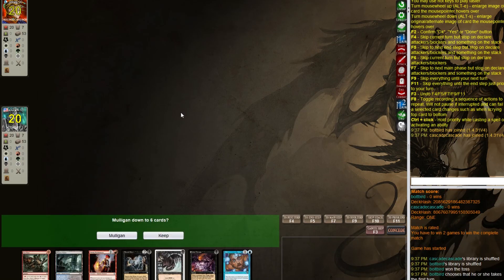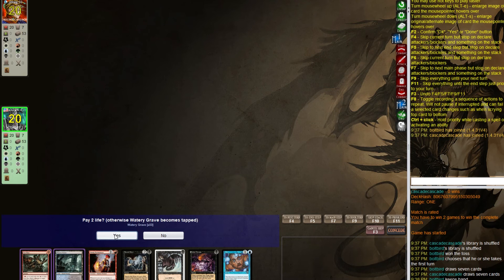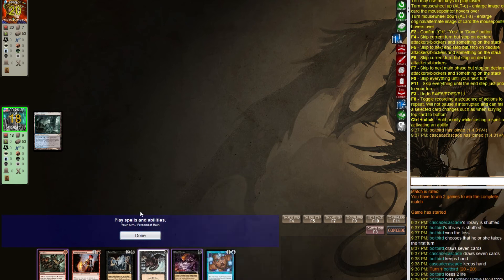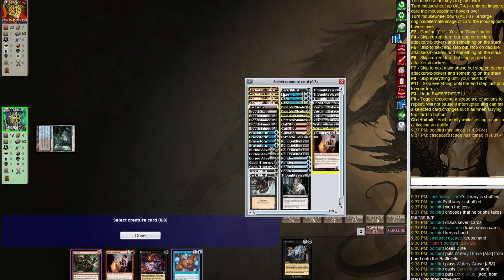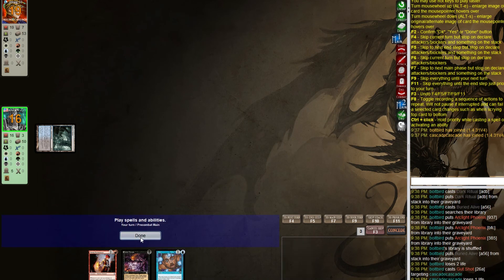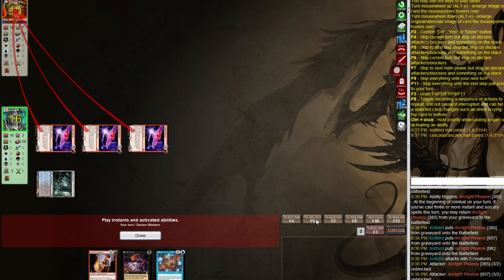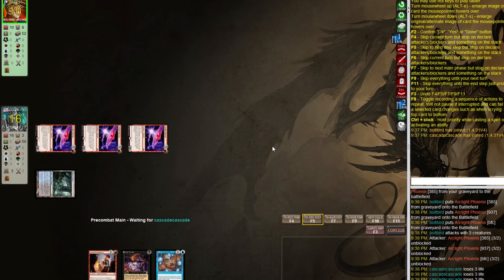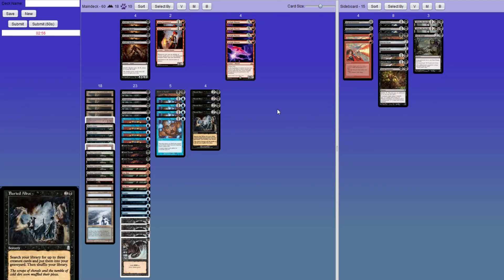Another match and once again we're on the play with a turn-one Phoenix. I swear I just finished that last match. This seems like I'm getting very lucky. I've had three games in a row with Phoenixes. It almost feels like cheating — this is literally like three to five minutes since the last match.